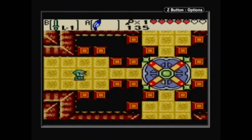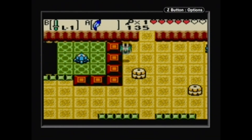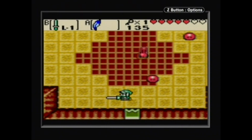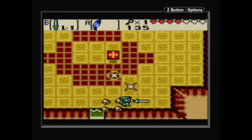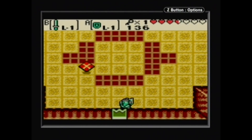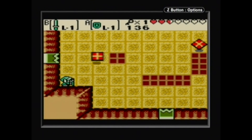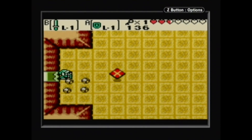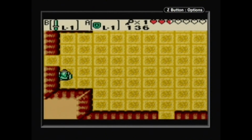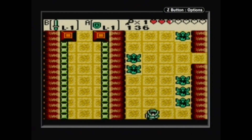Alright, there we go. Do not get eaten by the like-like. I gotta deal with this again — it's annoying. Let me get out my shield just so I can just do this. It's two? Maybe this will work. I feel like this could have gone better. Look at all the health I lost. I need more health.